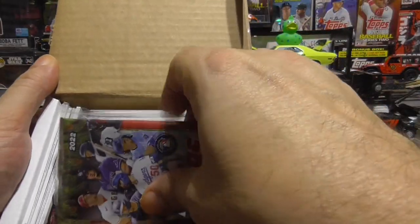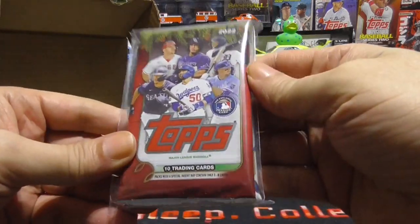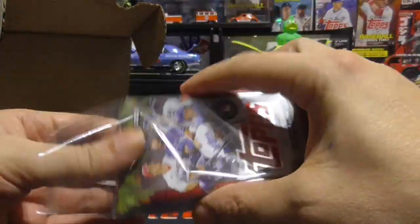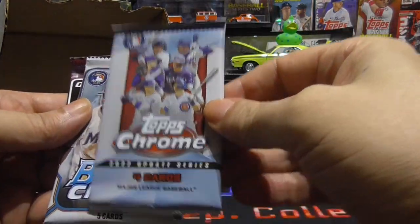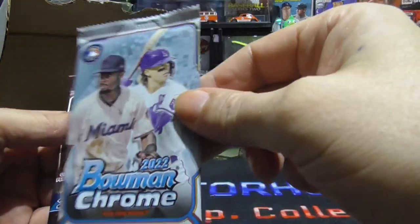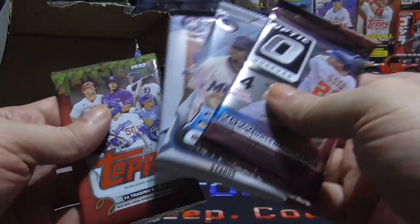Let's see what hobby packs we got — there's stacks of stuff in here. Alright, first up, let's see the hobby packs. We got — let me open this up. 2022 Topps Holiday, 2022 Topps Chrome, and four packs in this box! 2022 Bowman Chrome and an Optic. Pretty cool — usually you get three to four, sometimes four packs.